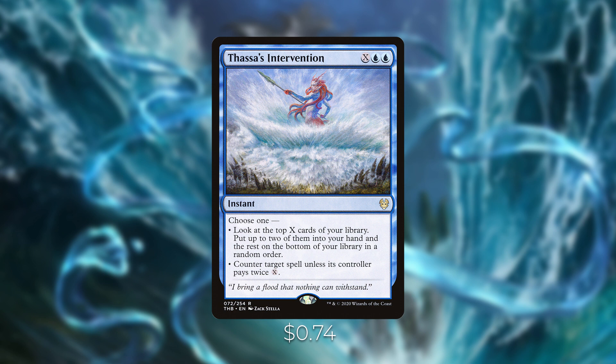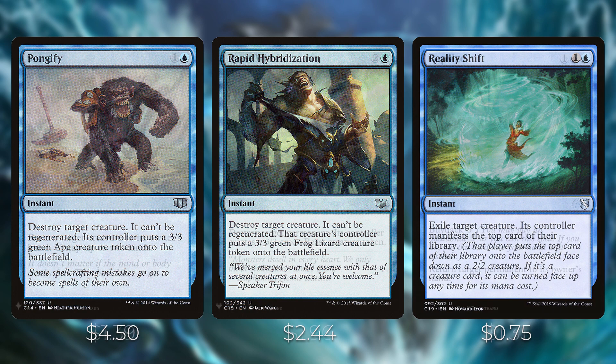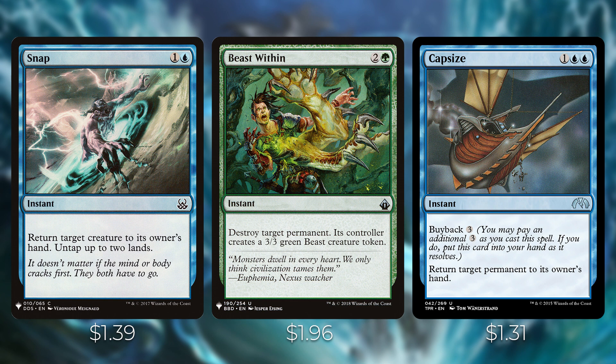Thassa's Intervention lets you look at the top X cards and put up to two into your hand, or counter a target spell unless its controller pays twice X. For single targeted removal: Pongify destroys a creature and gives its controller a 3/3 green ape. Rapid Hybridization does the same but puts a frog lizard token. Reality Shift exiles a creature and they manifest the top card of their library. Snap returns a creature to its owner's hand and untaps two lands — with Kalamax out you can double this and untap four lands.